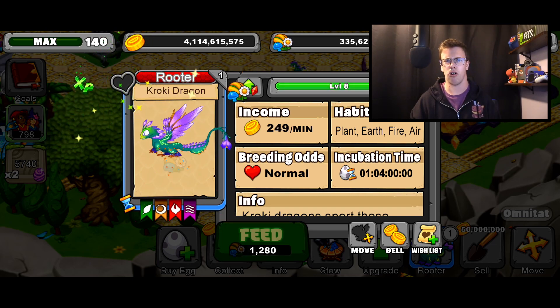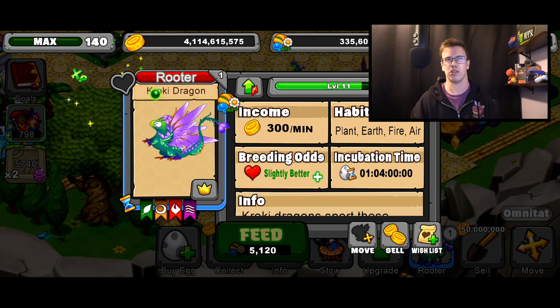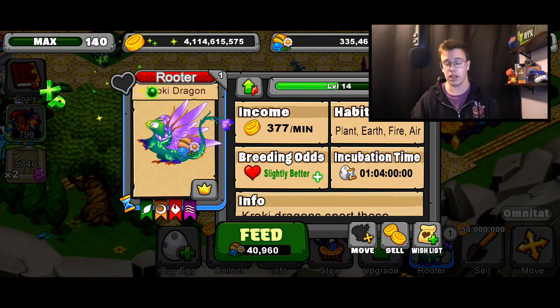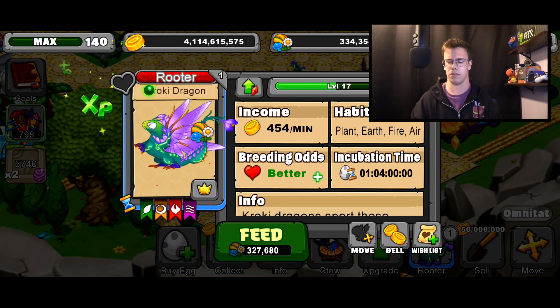I'm not a huge fan of this Dragon's adult form — it's kind of weird looking in my opinion. It's good or bad depending on the person. For me, I don't like it. I love the young form though, so I'll most likely use the Fountain of Youth on it later. I think that's going to be the plan in my case.